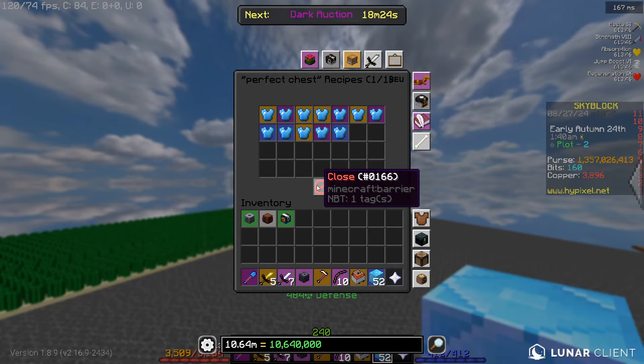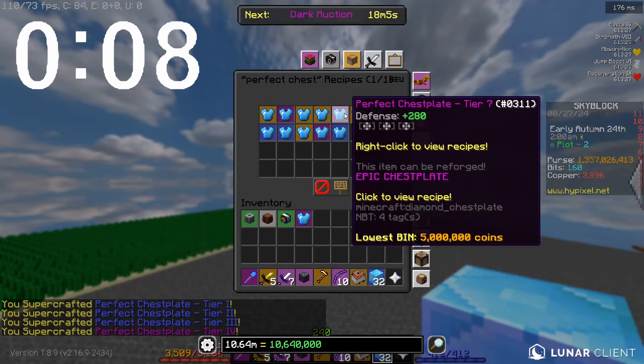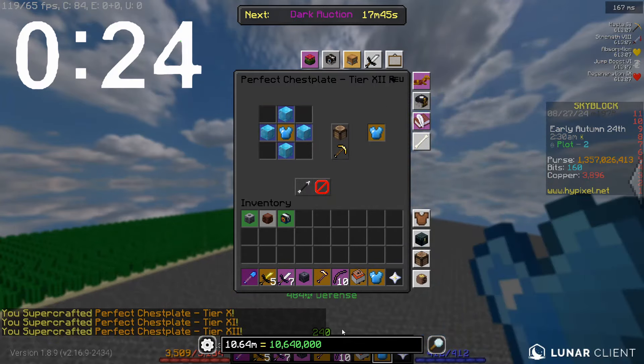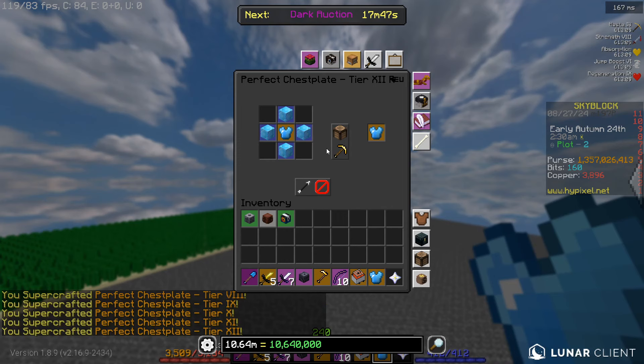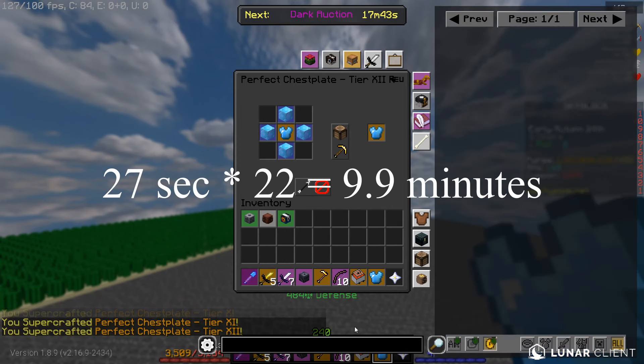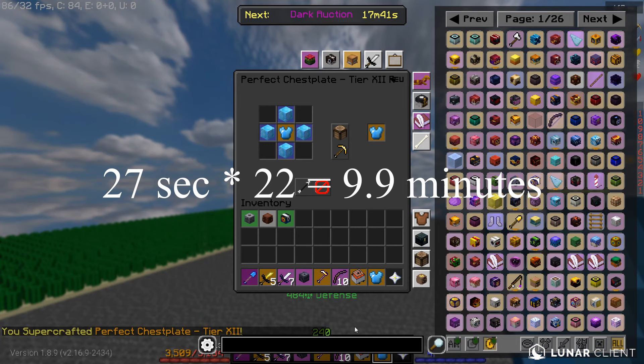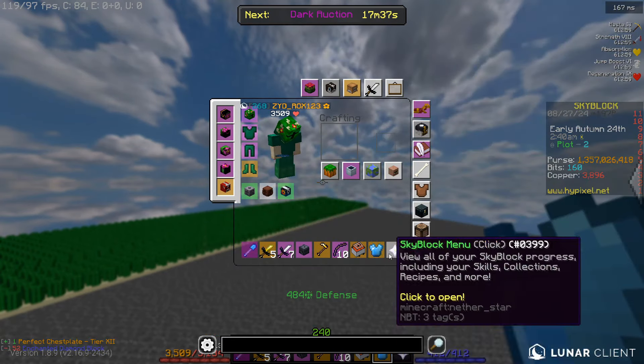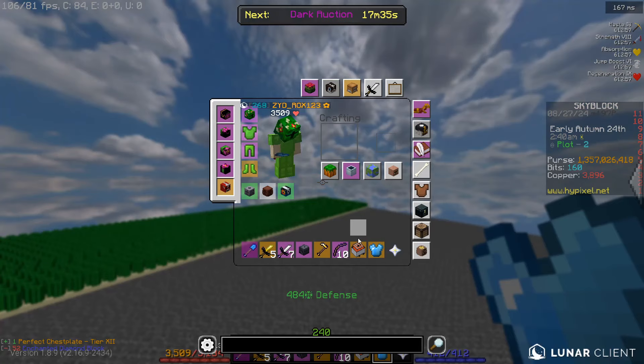I'm going to have a timer on screen right now. Okay, so this is exactly 27 seconds — let's say half a minute per chestplate — and you need to craft 22 of them. So this will take you exactly 11 minutes, which is basically the 10 minutes I promised, and you can get faster if you do a lot of them.